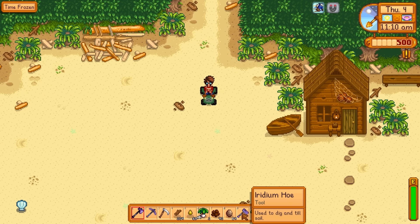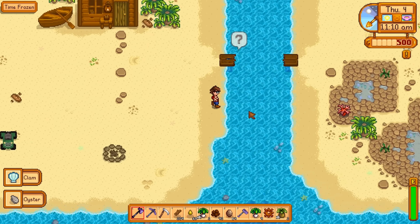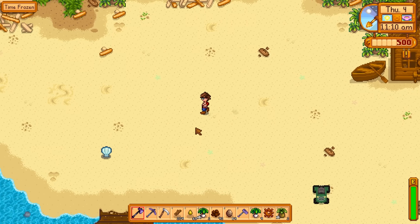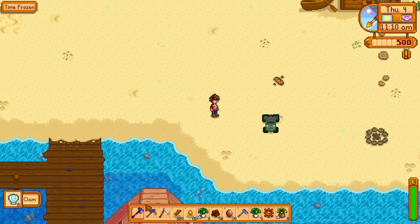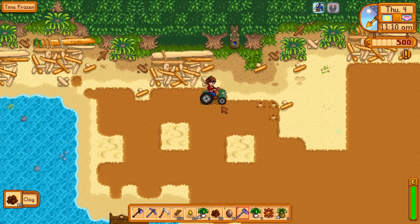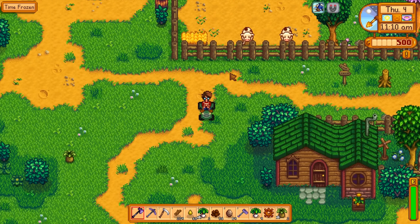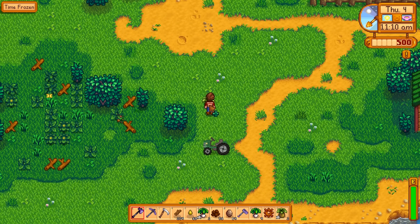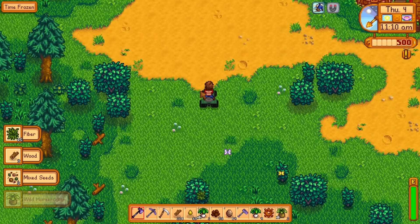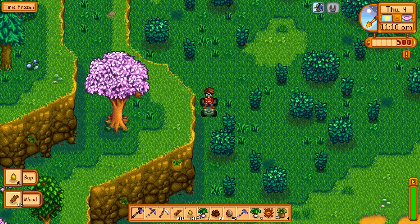We'll move on to the beach — there's going to be a few forageables here. I'm not going to fix up the bridge to the right because that's technically an unlockable area, and in the early stages of the game you're not going to unlock it. I just want to see what the game gives you straight away. If you've got to unlock it, it's not the game giving it to you. The beach is mostly just going to give me a bunch of clay, and that's all the hoeable areas done.